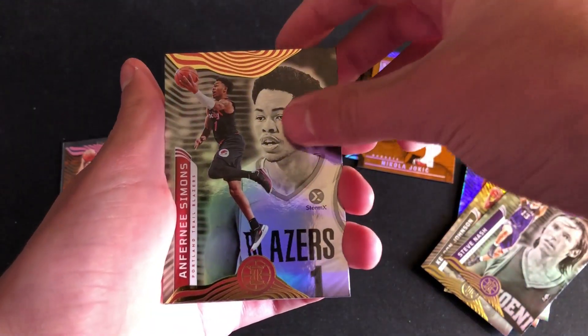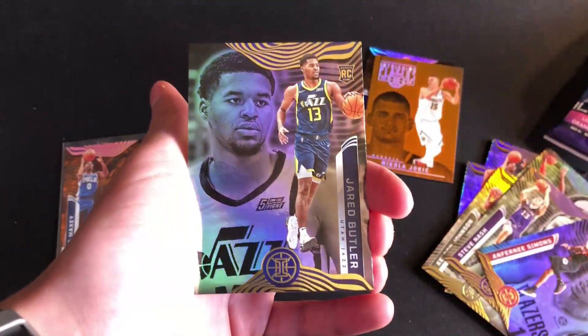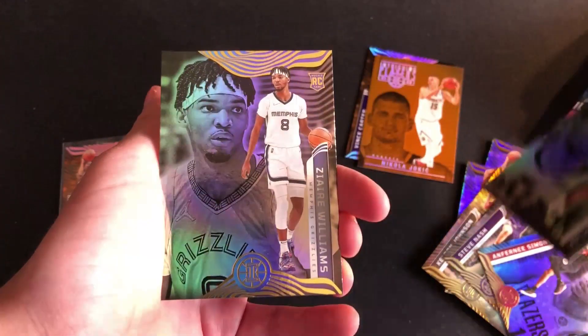Steve Nash — I thought maybe it was a teal for a second. Anthony Simons, and then into the rookies: Jared Butler and Zyre Williams. And that's it for pack two.